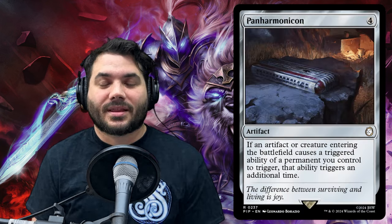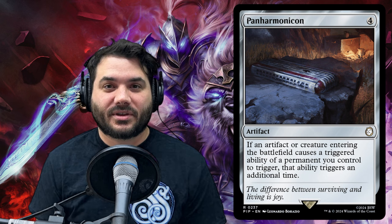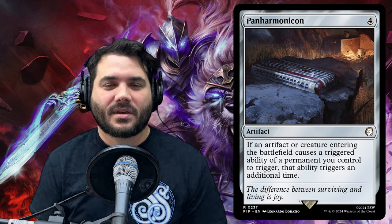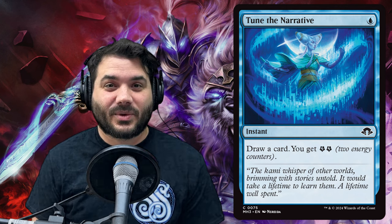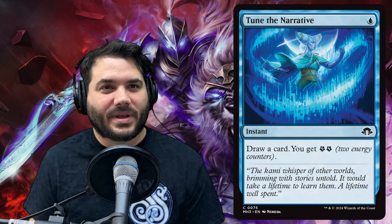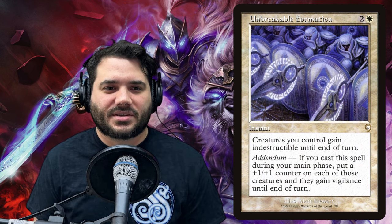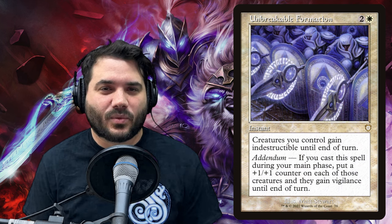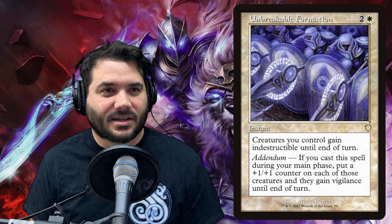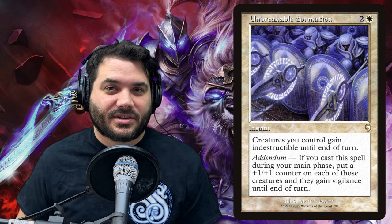Next we have Panharmonicon for four mana. Since we're leaning into abusing ETBs, what better way than to double them up? If an artifact or creature entering the battlefield causes a triggered ability of a permanent you control to trigger, it triggers an additional time. Then we've got Tune the Narrative — earlier I said four mana seemed steep to draw two cards and get two energy. With Tune the Narrative, we do it for a single blue: draw a card and get two energy counters. Then we have Unbreakable Formation — we wanted a little protection, as there was nearly none in this deck. If you cast it in your main phase, you add counters to all your creatures, and we have several ways to proliferate in this deck as well.